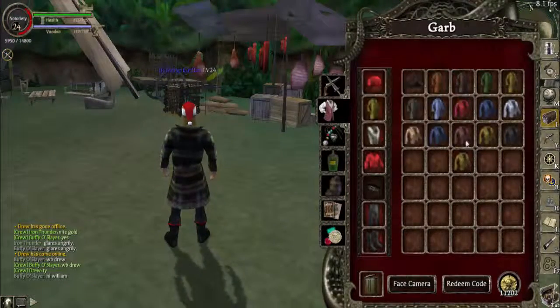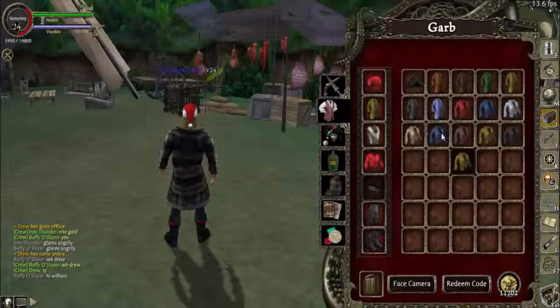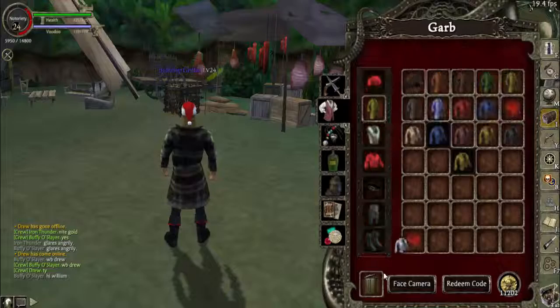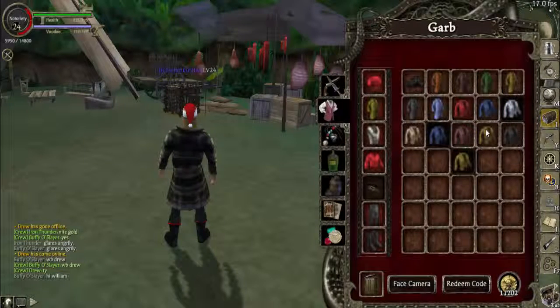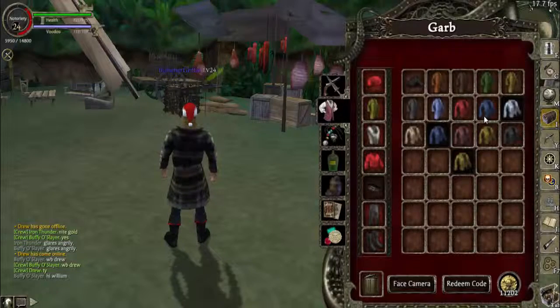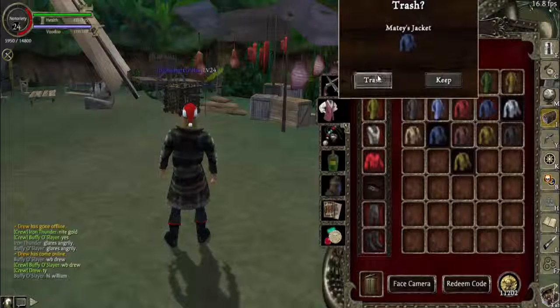But I have to trash some of my clothes because my inventory is full — probably this hat. No, it's Valentine's. Brown stripe, I don't really like that. Swamis, yeah, get rid of that. Where's my wool jacket? There we go. And my cotton. Now I kind of like all the other ones though. No, trench coats are too expensive. Maybe's jacket kind of looks like the swashbuckler.